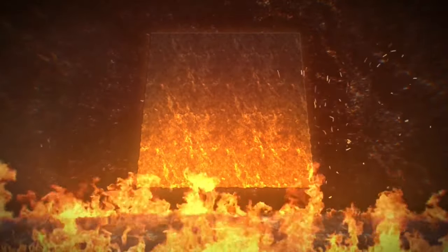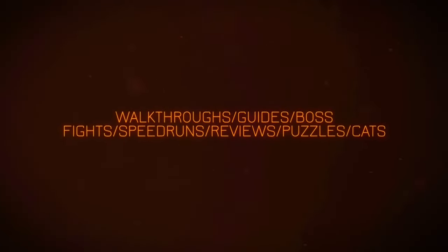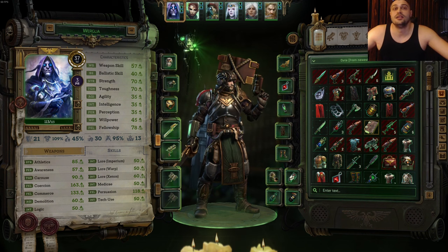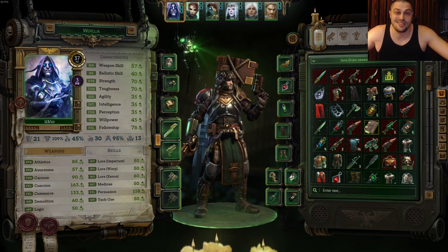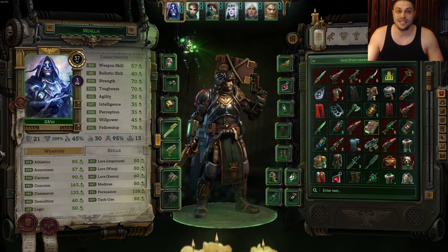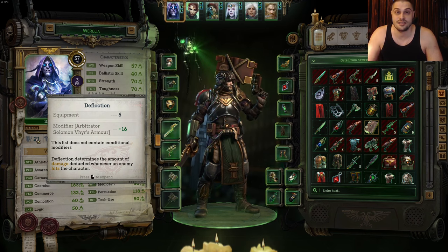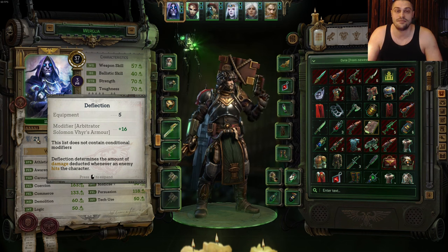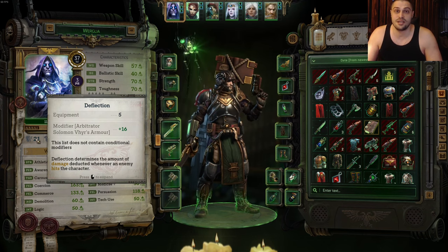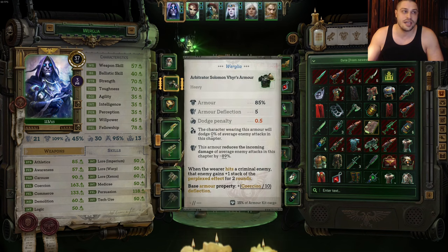The most important thing is understanding what everything in the game does — characteristics, defensive stats, and skills for skill checks. Starting with defensive stats: deflection — the higher this number, the tankier your character is. This mainly counts for melees, bruisers, and tanks. You want to raise this number high using specific talents from archetypes like warrior or vanguard, and you can raise deflection through armor.